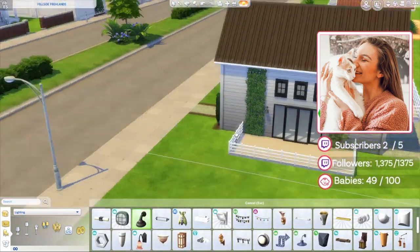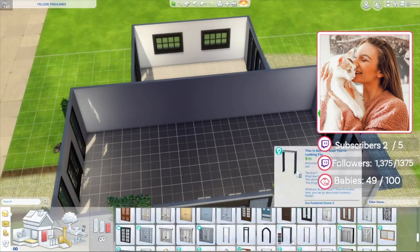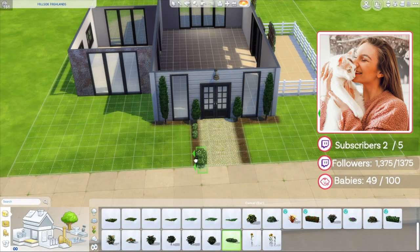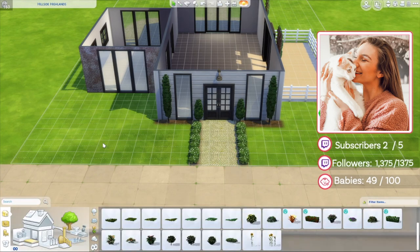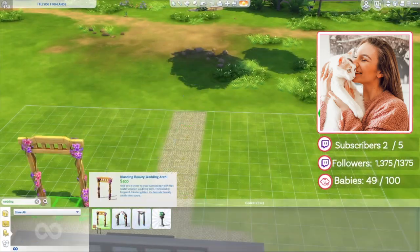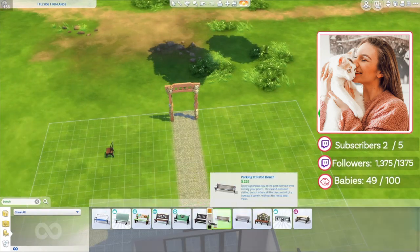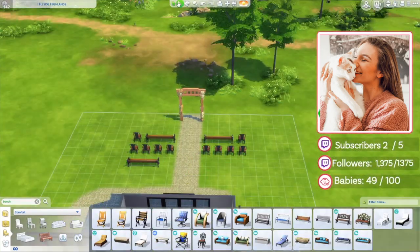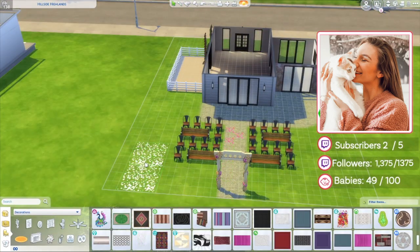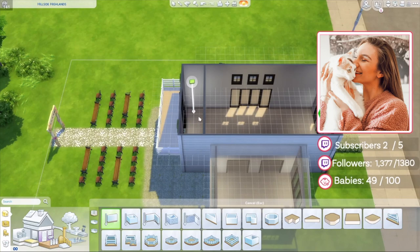That brings me to how I myself saw the shell and how I wanted to build it out. I decided to build my shell as a wedding venue. I got inspiration from another shell challenge I saw — the shape of it just reminded me of a really pretty wedding venue. I thought, if I do a shell challenge and can visualize it, I would want to make a shell that could be a really dope wedding venue. But I also wanted to make it so it could be a house, a community lot, whatever — as versatile as possible.